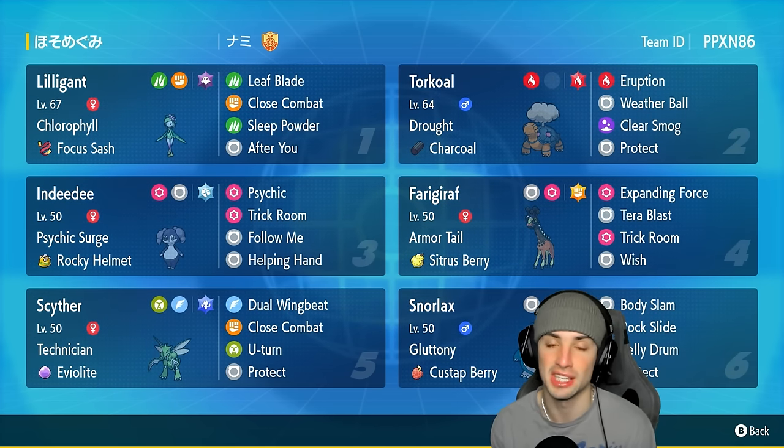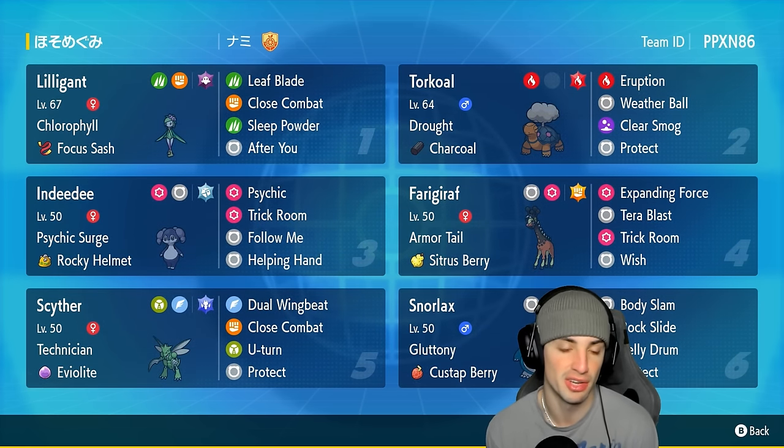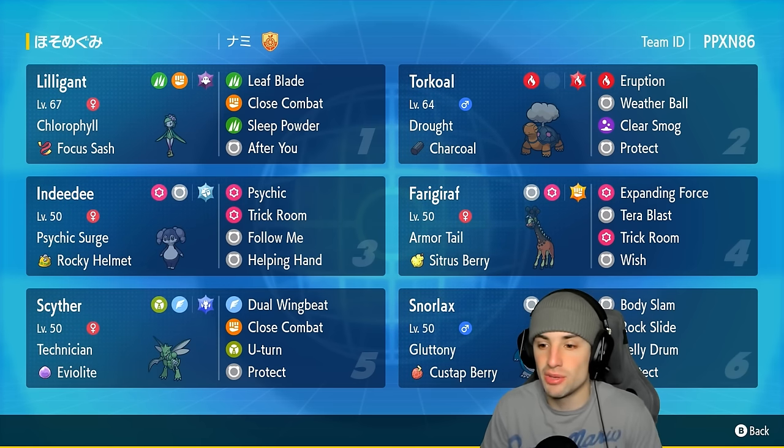To pair up with Snorlax we're rocking Indeedee — obviously to use Follow Me, set up Belly Drum, and get rolling from there, or even set up Trick Room. Snorlax doesn't need Belly Drum to really be good, but that's pretty much the base combo for this squad. Another insane combo for today's team is going to be Lilligant and Torkoal.